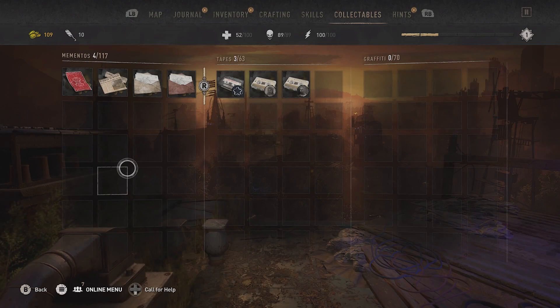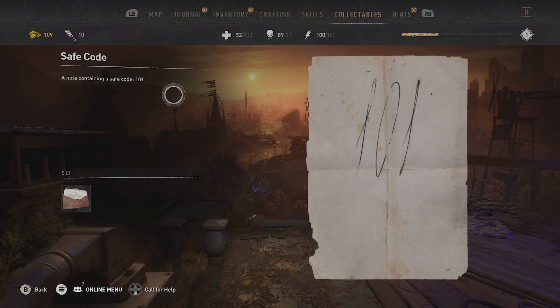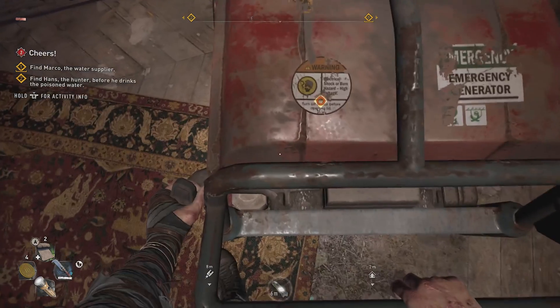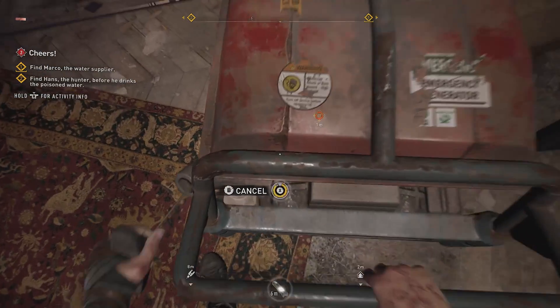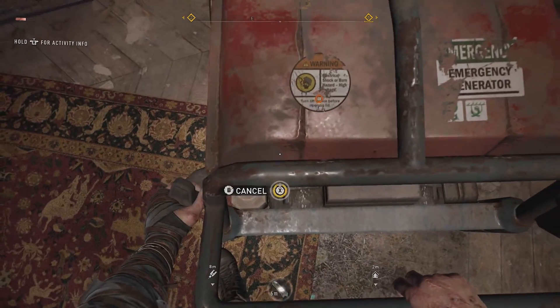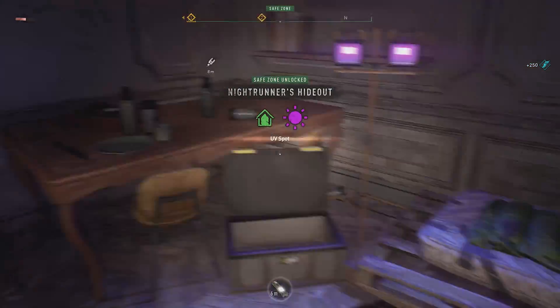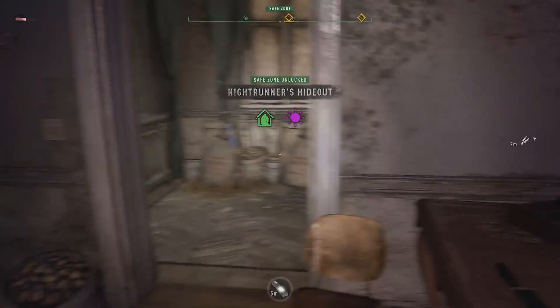The code is 101. Unlock new safe house - let's go!